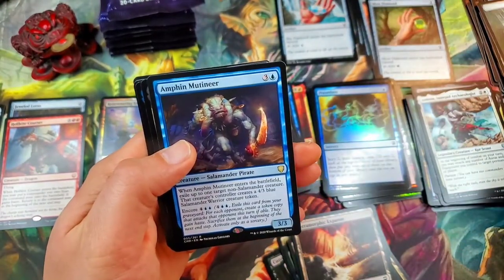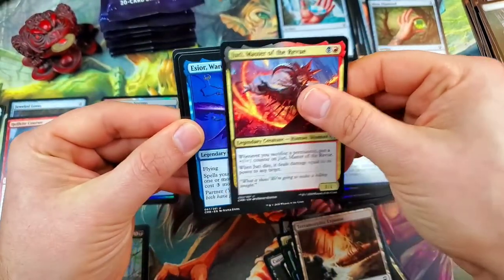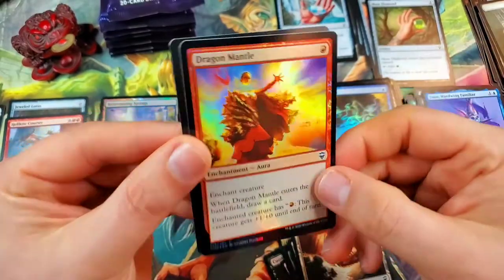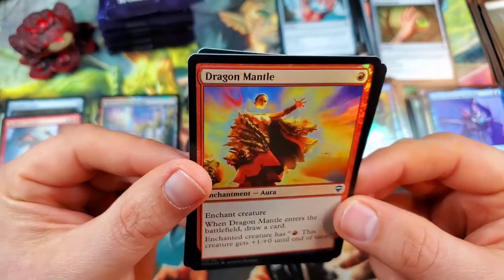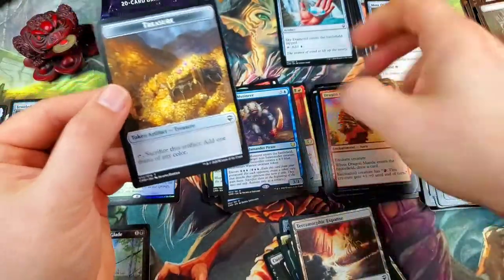Amphin Mutineer for our rare. Juris, Master of the Review, and an Esior, Wardwing Familiar. And a Dragon Mantle foil — that's cool, I like that, a cool enchantment. Very nice. Treasure token.